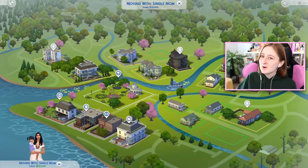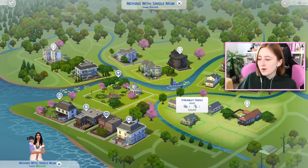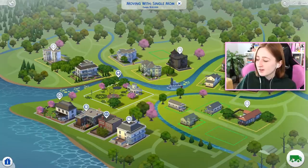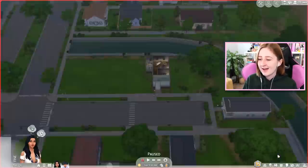One of my households here — Mariana and her daughter — they're moving to Willow Creek. They've got 22,000 simoleons. We can afford one of these three houses. They're all kind of icky, but they're also pretty cheap. We're gonna pick this one. It's only one bedroom; we're gonna renovate it to have two bedrooms so we can have a room for our toddler. Luckily we have about 6,000 simoleons to renovate, and I'm gonna work with a budget of 5k.